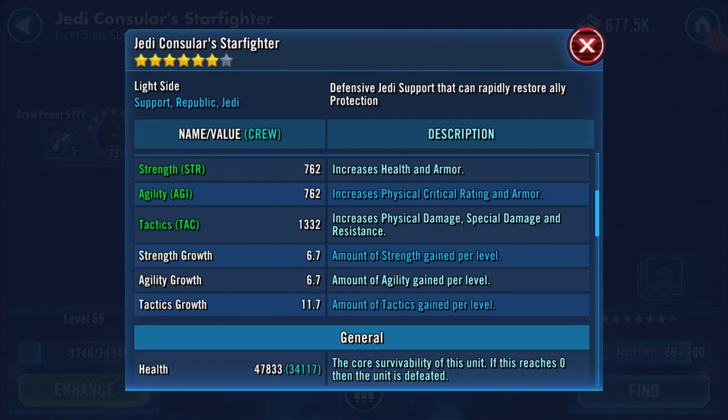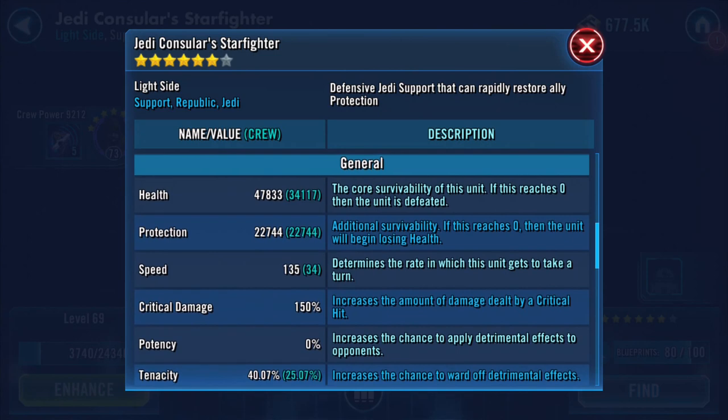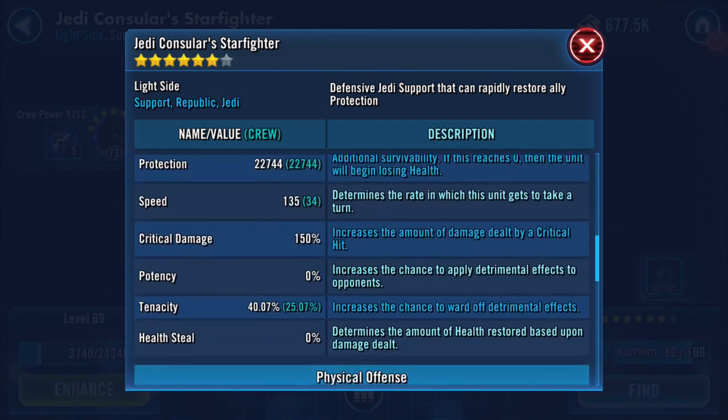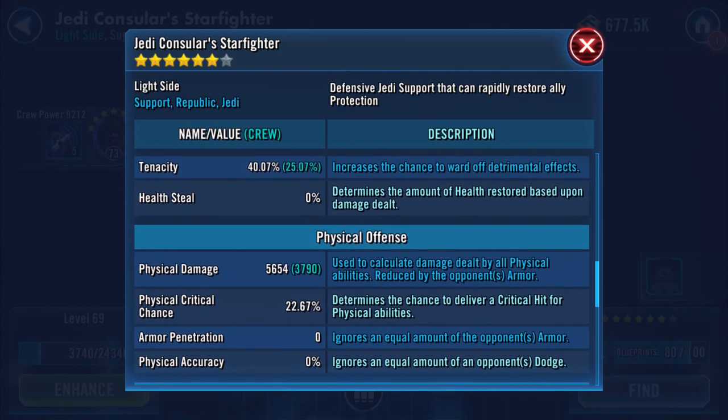Strength and agility at 762, tactics at 1,332. These are the areas I'm expecting to see changes. Health is almost 48,000, protection around 23,000, speed boosted by 34, tenacity at 40%, and 25% enhancements.